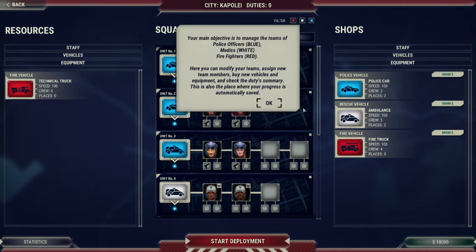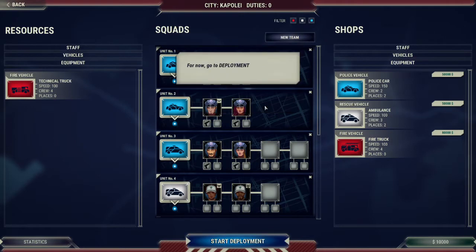Yes. Your main objective is to manage the teams of police officers — blue — medics — white — and firefighters — red. Here you can modify your teams, assign new team members, buy new vehicles and equipment, and for now, go to deployment.